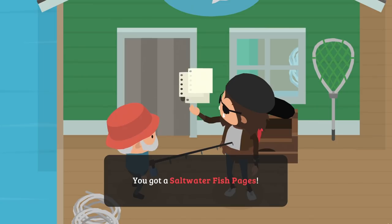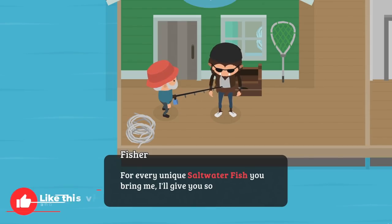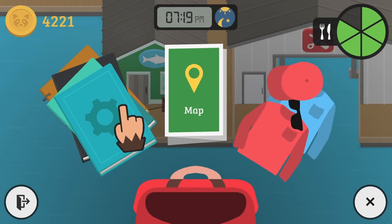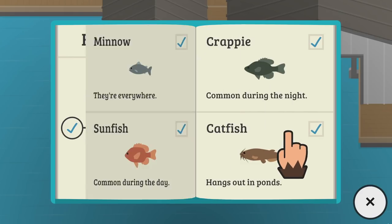There we go — we completed all the fishing guides! And I have a feeling this is why we had that bug with the fishies in the book previously. We got the saltwater fish pages. For every unique saltwater fish we bring him, he'll give us something nice. So now we have a new list of fish to catch. The freshwater fish list is complete, and now we have to complete the saltwater fish list.